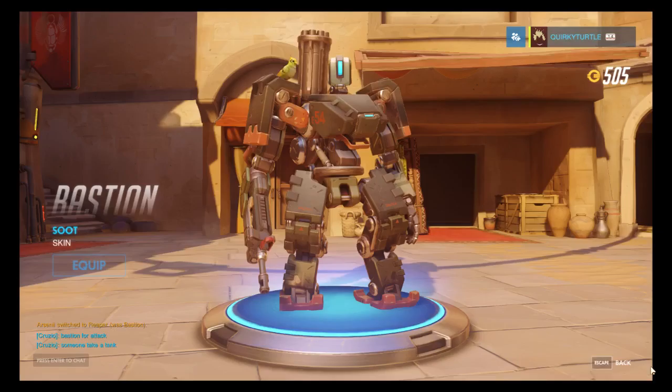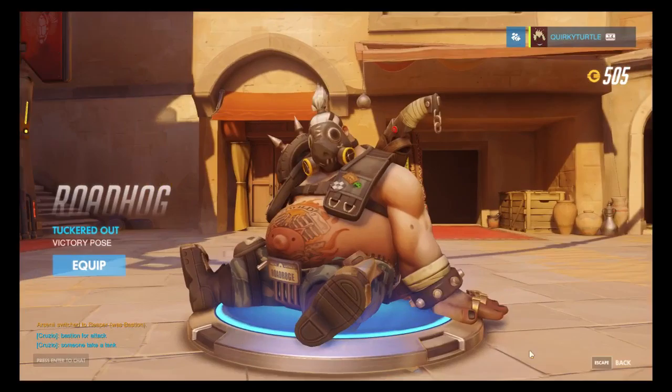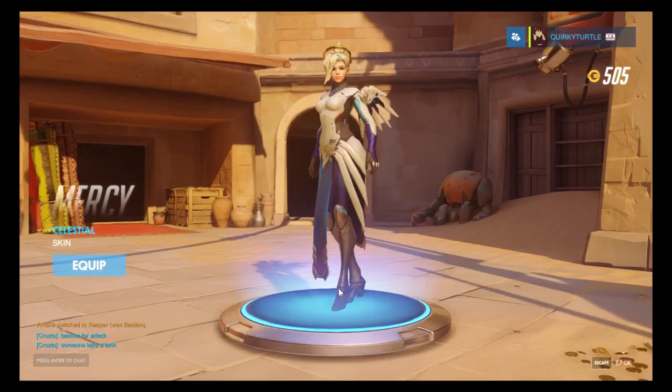Box 44: spray and two skins. I don't really play Bastion that much but I equipped it. Another two decent items - a victory pose for Roadhog, two more sprays and a skin for Mercy. Sure, let's equip that.